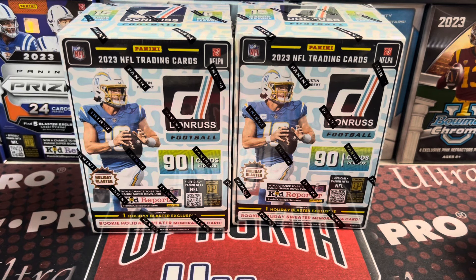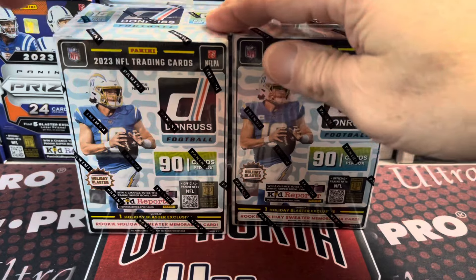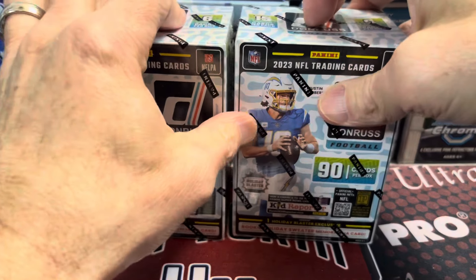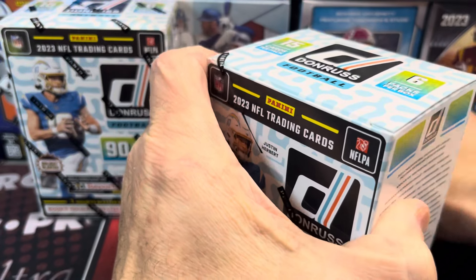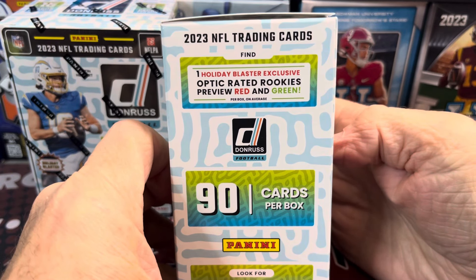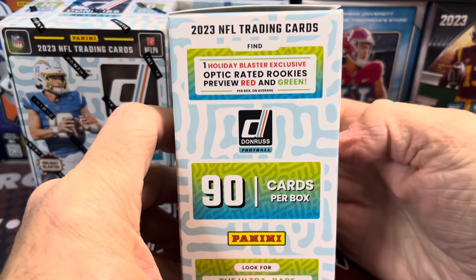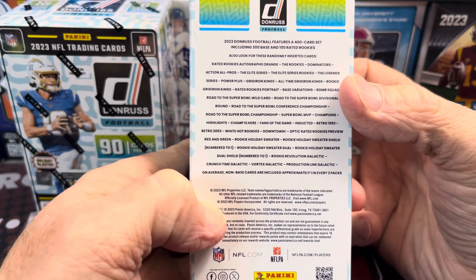Hey everyone, it's Up North Collectors here. We are celebrating the Lions victory, going to the championship series of the NFC to make it to the Super Bowl and obviously win the Super Bowl. So why not open up some 2023 Donruss football holiday blaster boxes with the chance at pulling a downtown. Already pulled one downtown out of one of these blasters. Let's get a second one and see if we can find any awesome Lions rookie cards or any CJ Stroud rookie cards. You get 90 cards in a box and a chance for downtowns in these as well.